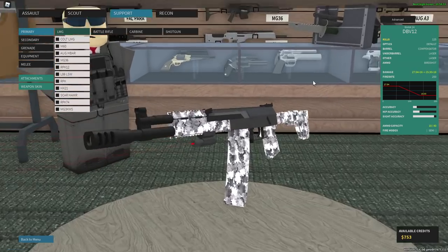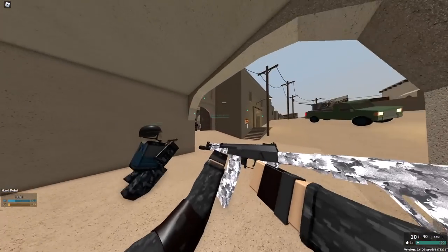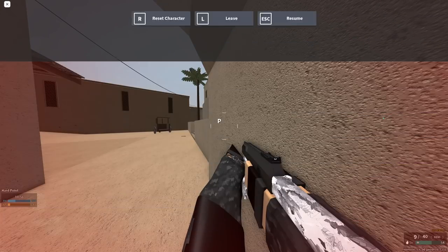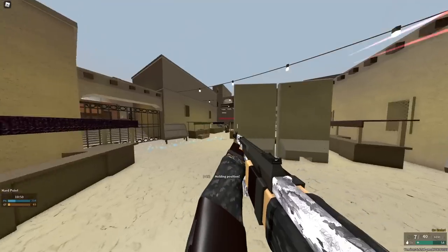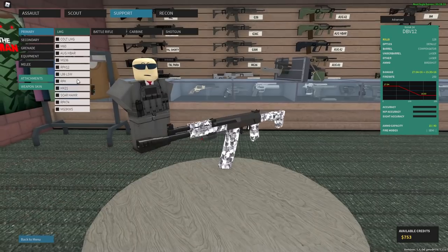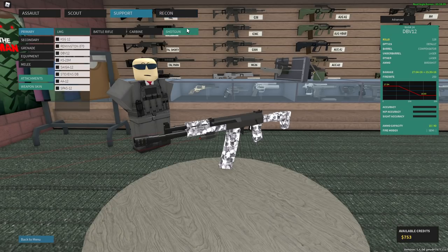Gotta put a little skin on it — at least then we have something kind of tolerable. The DBV-12... this is a really weird area of shotguns in this game. I say that because everything else seems to kind of have a bit of a purpose.